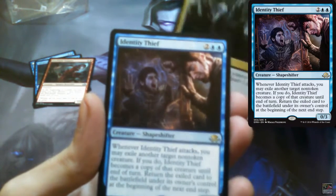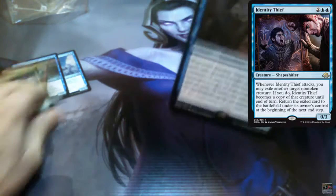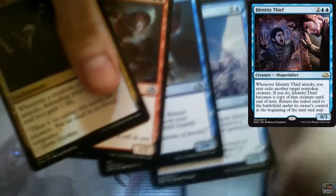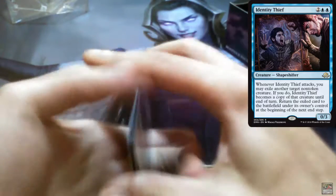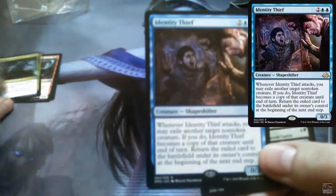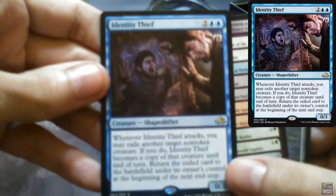Second is Advanced Stitchwing, and third is Fury Blade Vampire. And the rare — wait, I misread that, that's still an uncommon. The rare is Identity Thief. Hold on — did we get foreign commons? What happened here? Yeah, we did! How did that happen? Foreign commons!